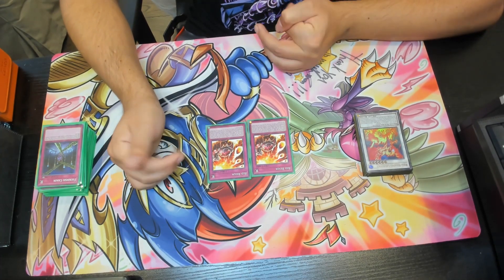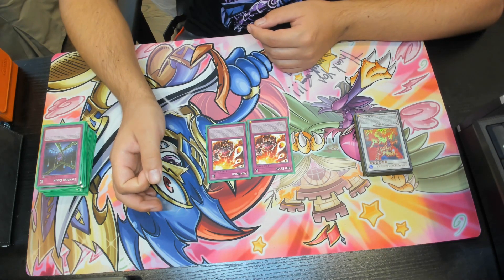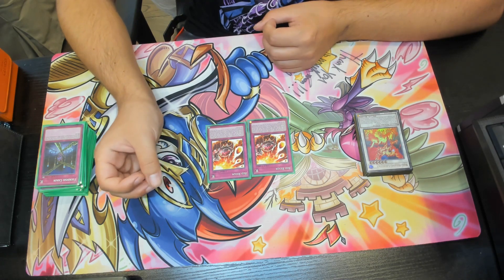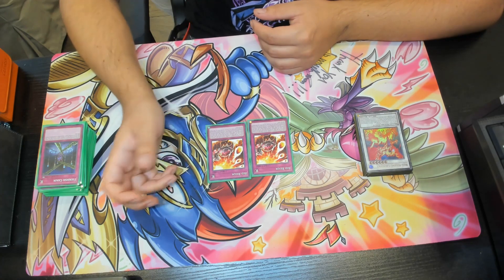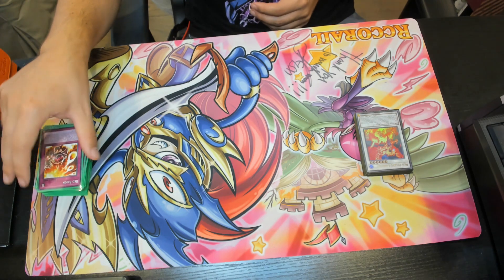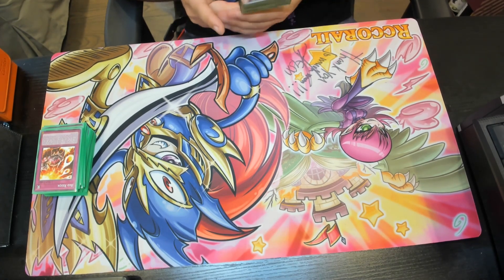Lastly, we have double copies of Red Rain. If you control a level 8 or higher synchro monster, banish all monsters on the field except those with the highest level; the remaining monsters on the field are unaffected by other cards' effects except their own until the end of the turn. If a dark dragon synchro monster is synchro summoned to your field while this card is in your graveyard, you can add it back to your hand. That rounds off our 40-card main deck.